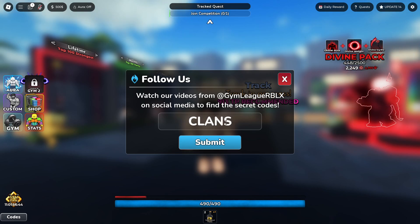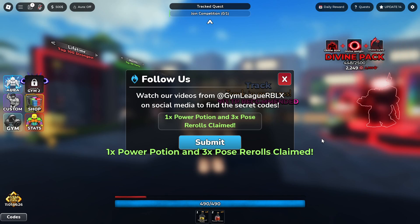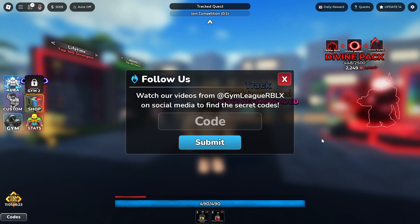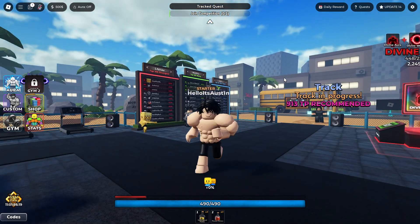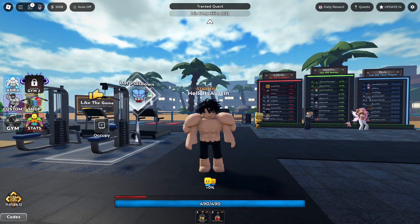We got code HUGEUPDATESUN for two cash fruits — you have to enter it in all capital letters, otherwise it's not going to work. We then got code CLASHOCLANCE, and this code's going to give you guys three Mega Potions as well as three Premium Aura Rerolls. We got code SORRYFORTHEDALAYS — they had so many delays they had to make a code saying sorry. If you enter that code, you're going to get one Power Potion and three Pose Rerolls. That's absolutely fantastic.